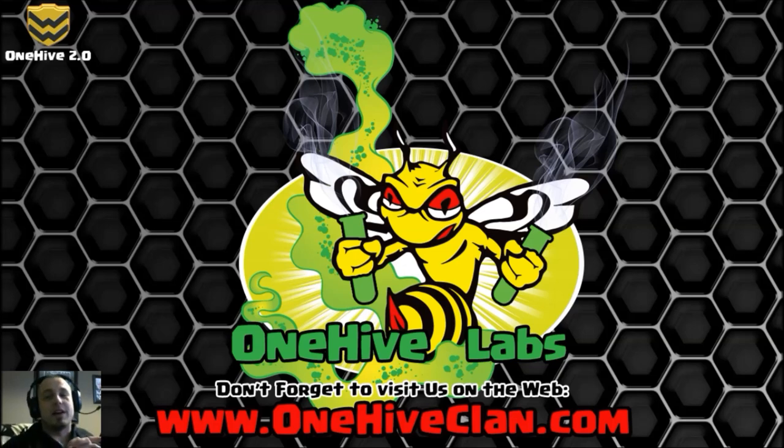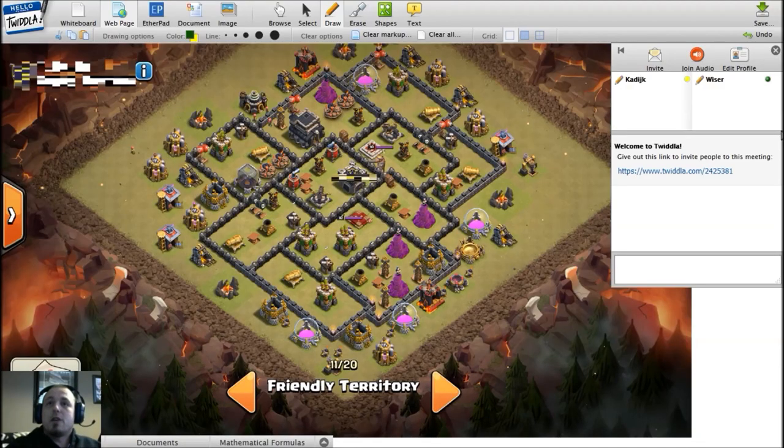We got a whole bunch of responses which is awesome, but in efforts to keep these trim let's just hop right into it. Let's check out Twidla's base that was sent to us. It's basically a maxed 8.5, just put down the Xbows - a very new town hall nine, learning a lot because base building gets more and more complicated as you get closer to max nine.